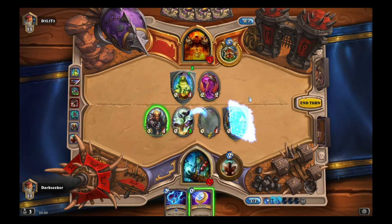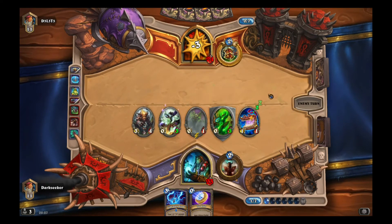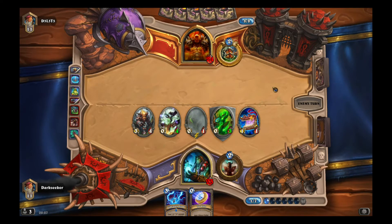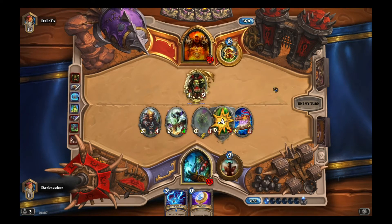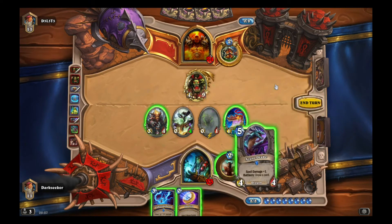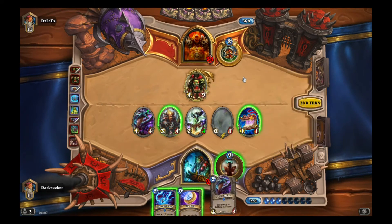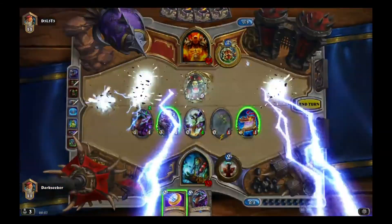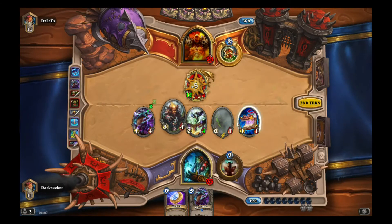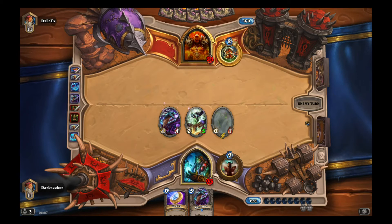We have Lightning Storm still left in hand and that Totem has four health — it really wants to stay alive. And there's Grom — Grommash. We could draw a card first. That Lightning Storm is for five, sure. That was good for me and that Totem continues to grow. I think I'm pretty much out of AoE at the moment now, so I've got to tread carefully. There's Ragnaros — quite annoying.